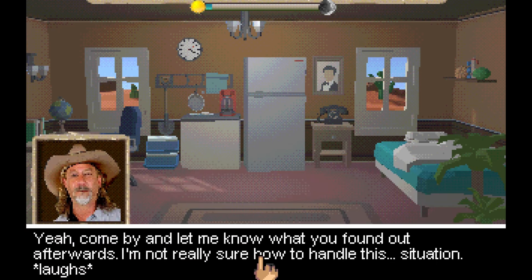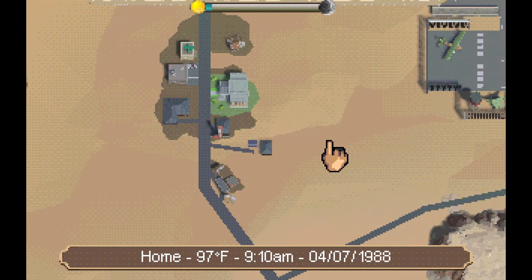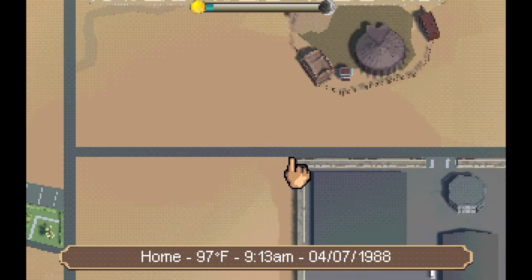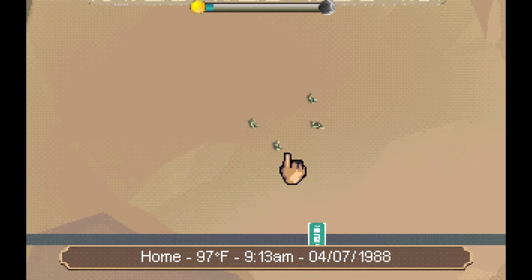"Come by and let me know what you found out afterwards. I'm not really sure how to handle this situation." It's 97 degrees and it is 1988, which is kind of ironic because the Amiga game came out in '89. WASD will let you move around the map, which is a fairly substantial game world.